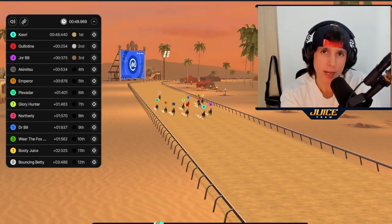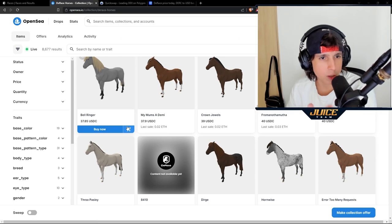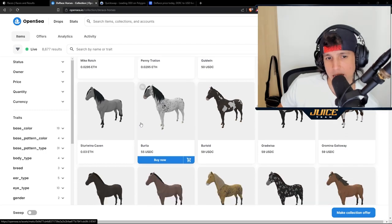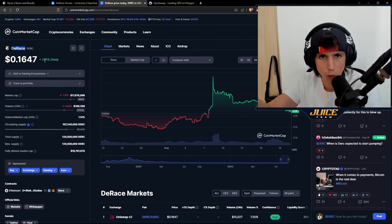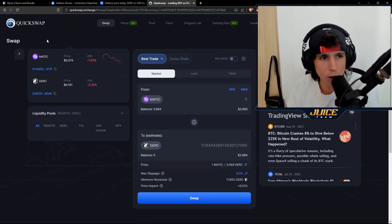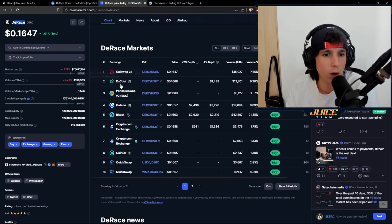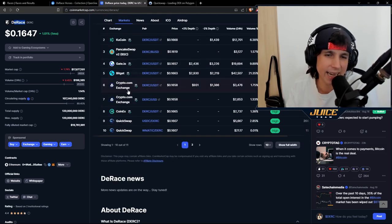This overview is sponsored by D-Race. This game is on the Polygon network. If you want to get a horse you would go to OpenSea — I'll leave the link down below — and the cheapest horse right now is going for $37. You'll also need a little bit of D-Race tokens to enter races. If you win races you get rewarded in D-Race tokens, and you can cash it out and swap it for USDC, Ethereum, or whatever you want. The best place to get DRC tokens is on QuickSwap on the Polygon network, swapping from MATIC, USDC, or Ethereum to DRC. You can also get it on KuCoin, Crypto.com, CoinEx, and Gate.io.